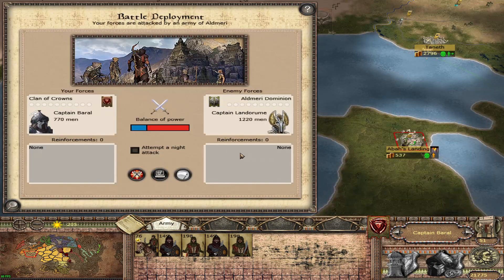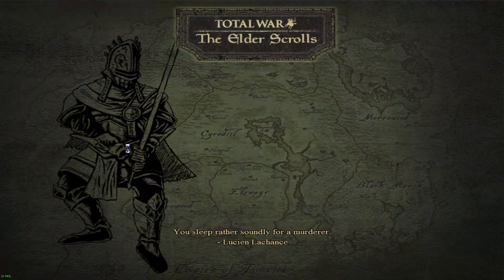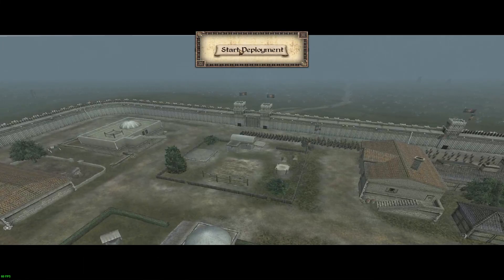Now we're going to lose this one. That's not a defeatist attitude, that's a realistic attitude. But we're going to try to inflict some casualties. I believe we've already destroyed all of the buildings there, so the Aldmeri Dominion will not gain too much from capturing this. We need to start pushing them back, because they do have very powerful troops.